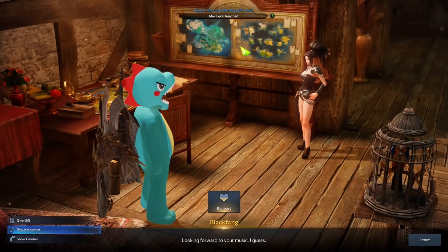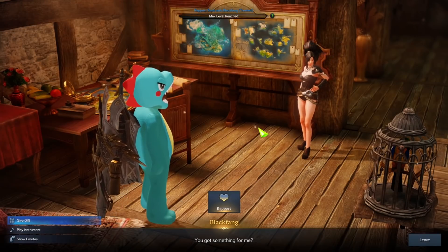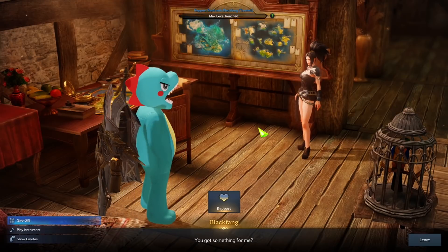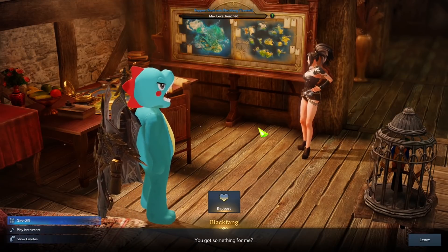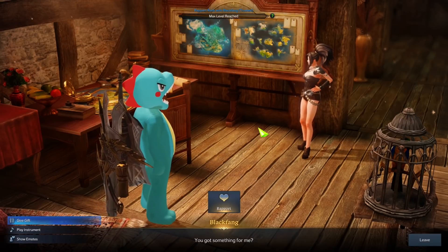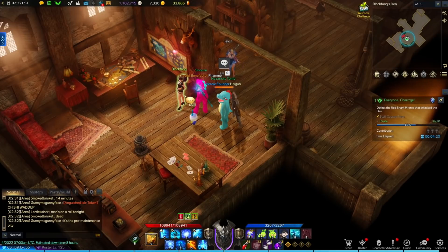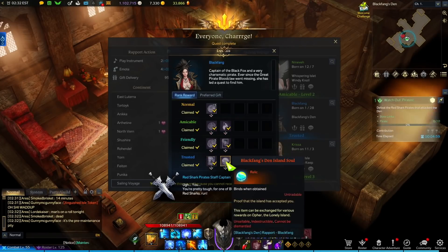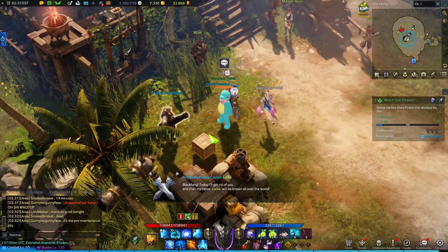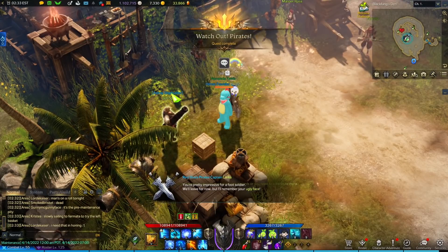You can level up her rapport by using your instruments, your emotes, or by giving her gifts. If you're still relatively new to the game, you've probably gotten a lot of rapport items from the Tower, the welcome challenges, daily logins, and wandering merchants where you can get legendary rapport items to upgrade Black Fang. However, some of you — like me — have already spent rapport on people like Thirain or Azena, who give Light of Salvation cards, Giants' Hearts, or Calvasus. So start working on Black Fang's rapport as soon as you can. Once you max her out, you'll also get her as a crew member and the Black Fang's Den island soul.